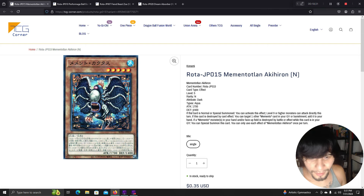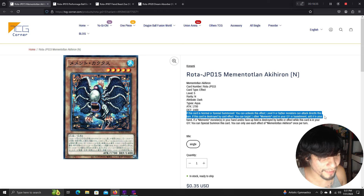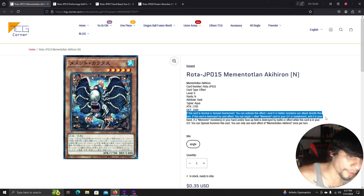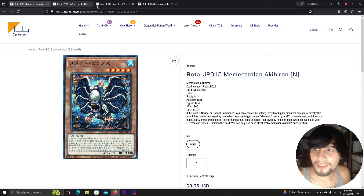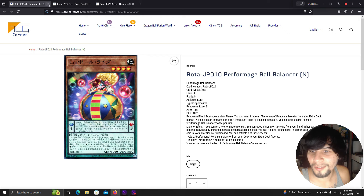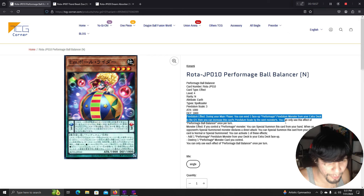New Memento card: if this card is normal or special summoned, level 9 or higher monsters can attack directly this turn — that's a big direct attack. If destroyed by card effect, target one other Memento card in your graveyard or banishment and add it to your hand. If a Memento monster in hand or face-up on the field is destroyed by battle or card effect while this card is in the graveyard, special summon it. That's what Memento needed.